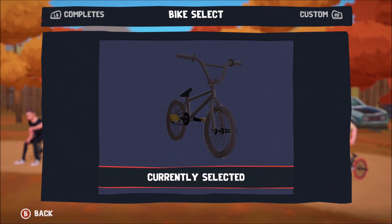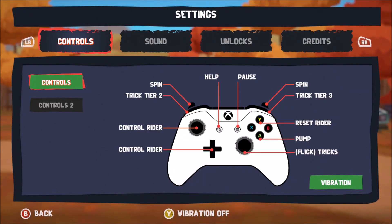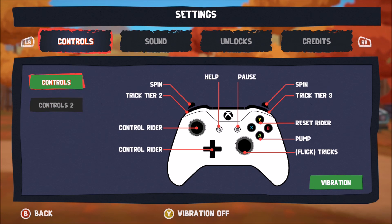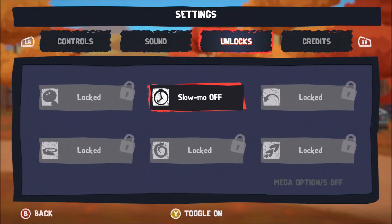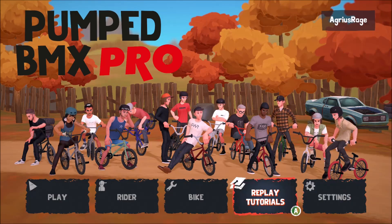You can also replay the tutorials. And finally you've got settings — there are two control schemes for you to check out, plus all the sound sliders. Under unlocks, we unlocked slow-mo mode and you can turn that on and off. I'm not sure if that affects achievements or not. Finally there are credits — and that's pretty much it.